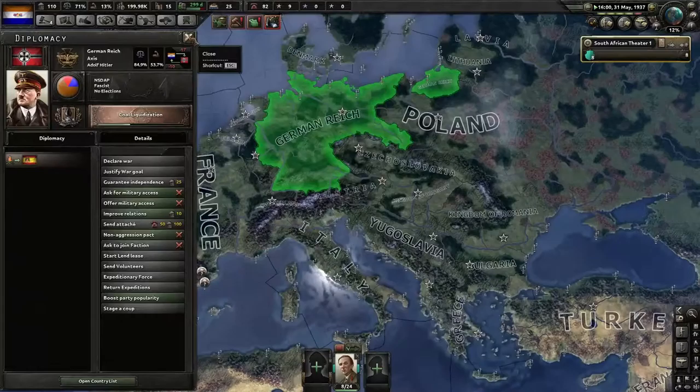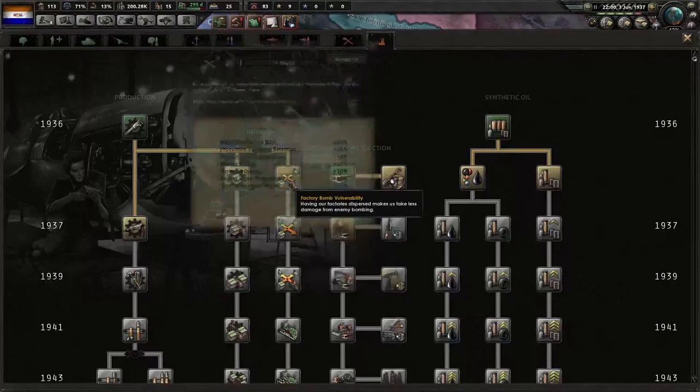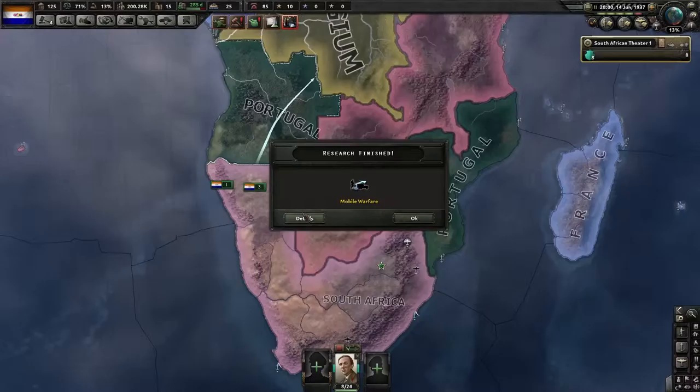We'll get a little bit of rubber when we take these two areas, hopefully they won't go democratic, which is usually what happens when Germany goes ham on Poland and France and when Italy goes ham on all of Europe. We're going to go dispersed so we can unlock some more abilities.